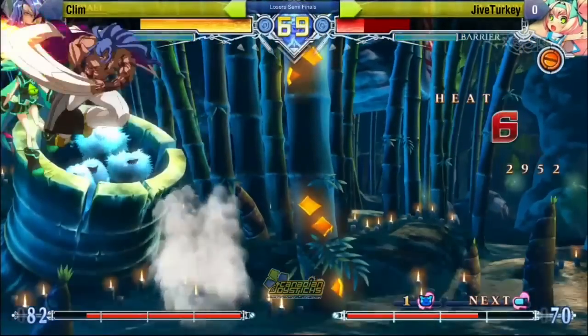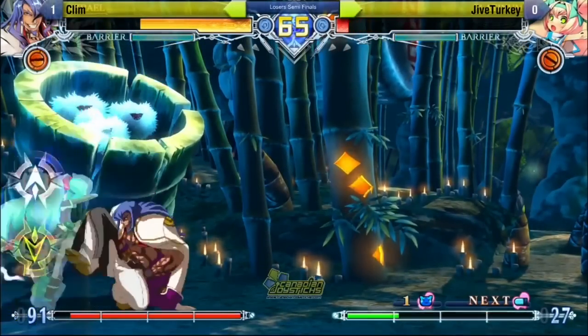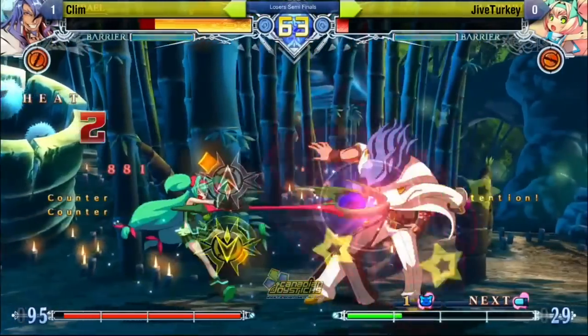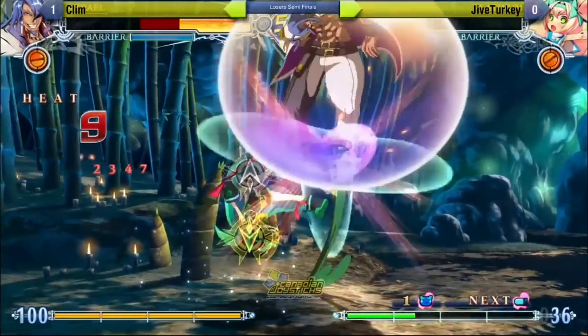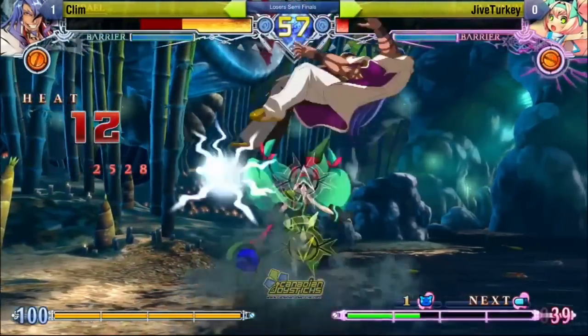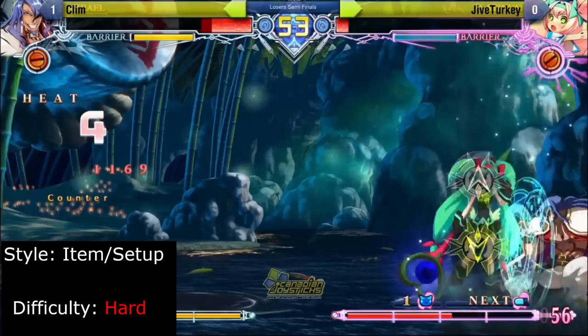Platinum is a random item throw character, and her strengths vary depending on the item she has. Items such as the lance, cat hammer, and bombs give her more neutral control, while the pan and hammer make her offense more dangerous. Packing solid damage, great footsies tools, and an overall strong neutral toolkit, Platinum is recommended for players who enjoy strong neutral and adapting on the fly.